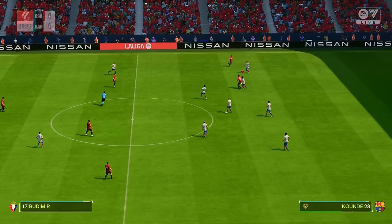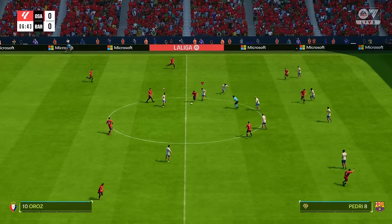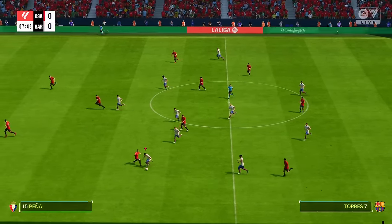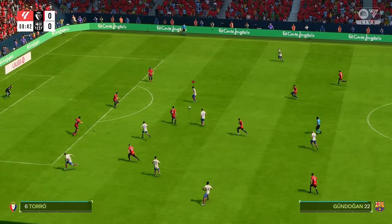The line-up then for the hosts. In this 4-5-1, they're packing their midfield, but the two wide players were almost out-and-out wingers. However, it's important they do get runners from central areas to support the centre-forward. That's going to be key.